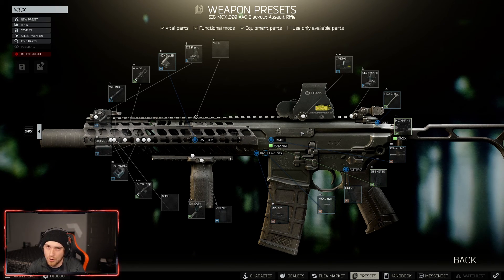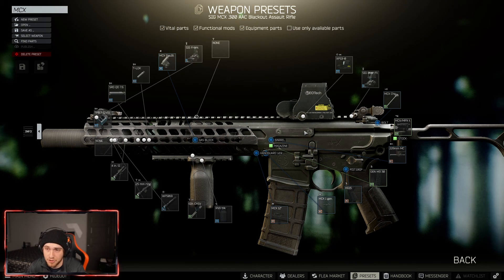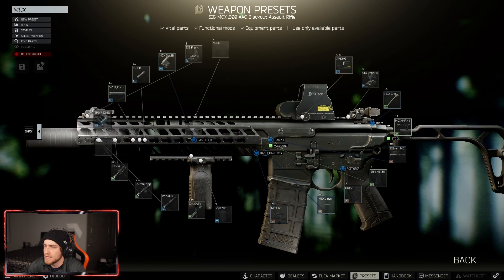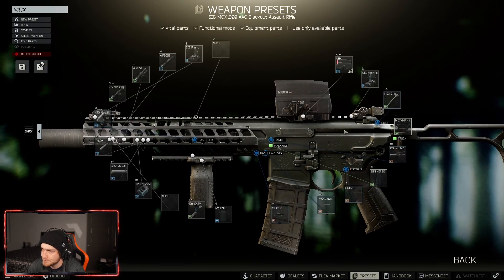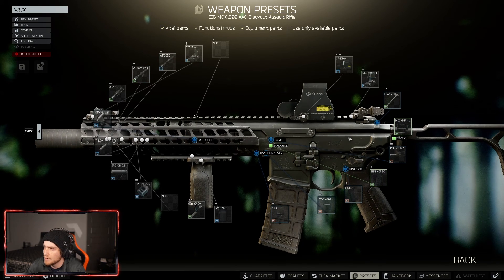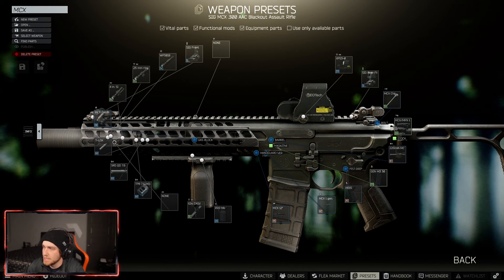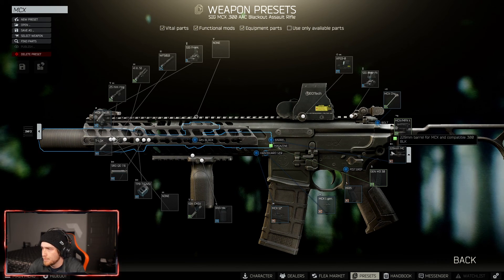When you buy the MCX you get a lot of the best-in-slot stuff already attached. The few things you'll change are just the attachments and the looks. The MCX is 90k from Skier — kind of expensive — but you can get it cheaper on the flea, I've seen it as low as 60k. Don't always buy from trader; filter by item and check the flea. I'm running the EOTech XPS3-0 again, plus the Vortex Huey as an alternative hollow sight, and iron sights as always.